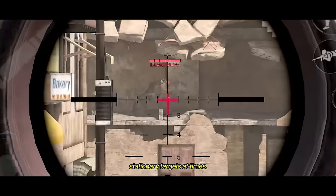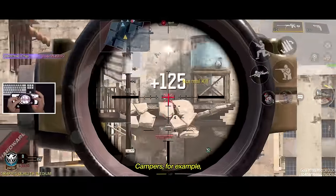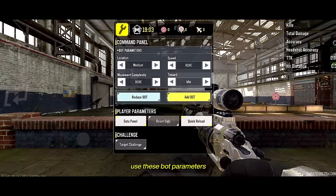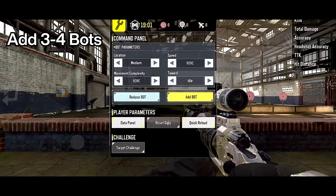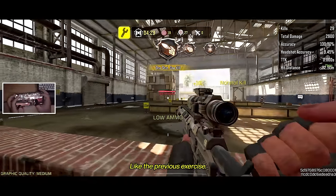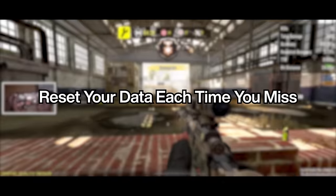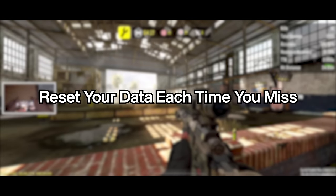Quickscope and eliminate each target until you get 30 kills with 100% accuracy. You'll be dealing with stationary targets at times — campers, for example, or anyone heading straight towards you from long range. Use these bot parameters and add three to four bots. Like the previous exercise, get 30 kills with 100% accuracy. Remember to reset your data each time you miss.